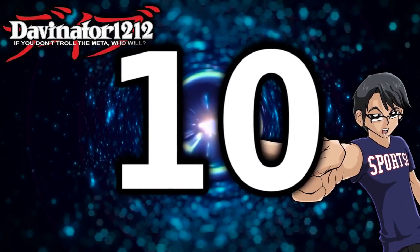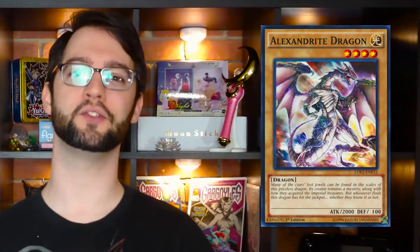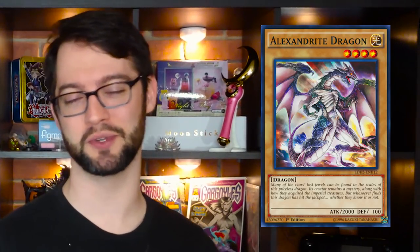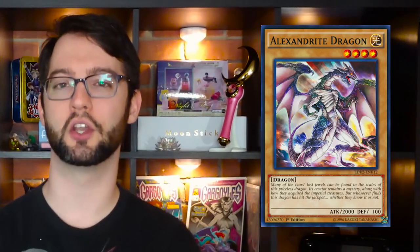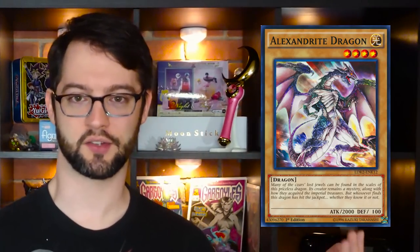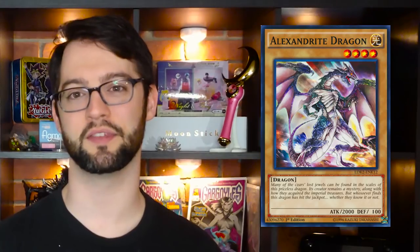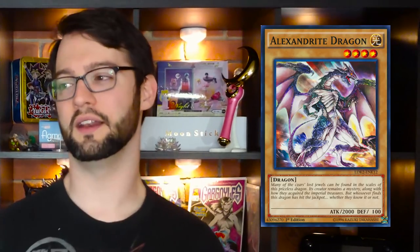Without further ado, let's get started with Photon Shockwave. Number 10: Alexandrite Dragon, a vanilla beat stick. This level four light dragon has 2000 attack and 100 defense. There isn't much to say about it — it's a level four normal monster with 2000 attack power. What makes this card good is because it's a normal dragon and a light. Normal dragons become pretty good when we start getting things like Hieratics, because it lets them toolbox their extra deck out. It's just a garnet type thing that we needed to fill a hole in the format.